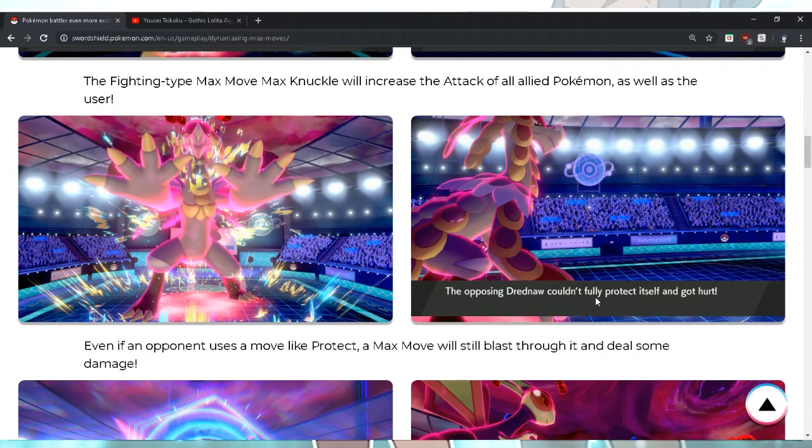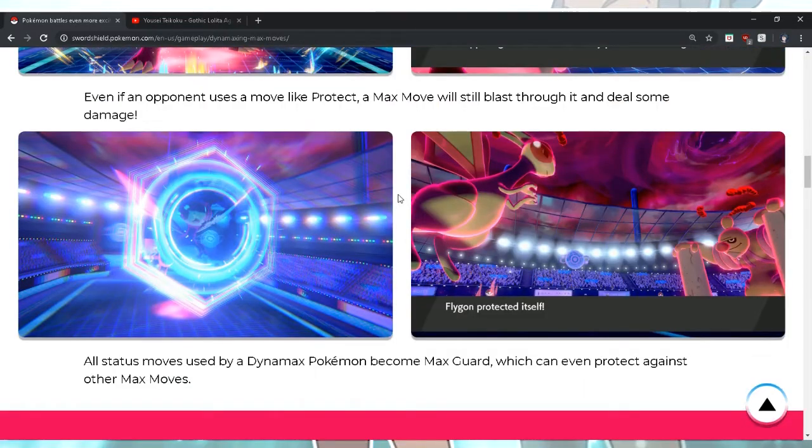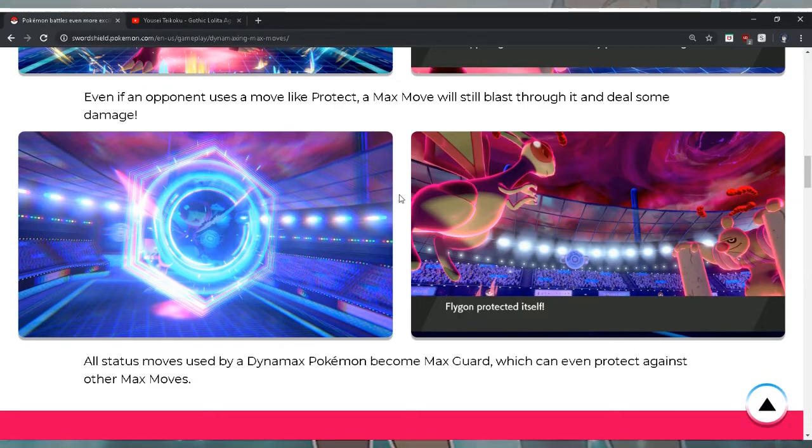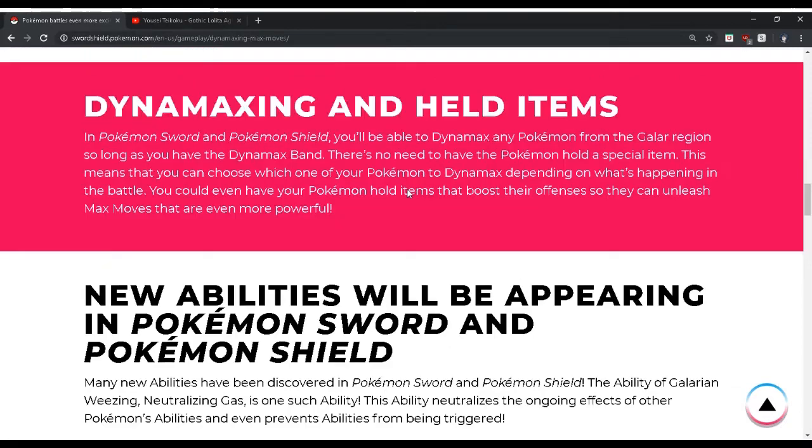The opposing Kommo-o couldn't fully protect itself and got hurt. What is it — Clanging Scales? This Pokémon only had a chance to shine for a little while. Flygon — all status moves used by Dynamax Pokémon become Max Guard, which can even protect against other Max moves.